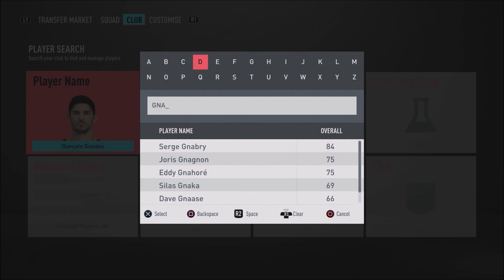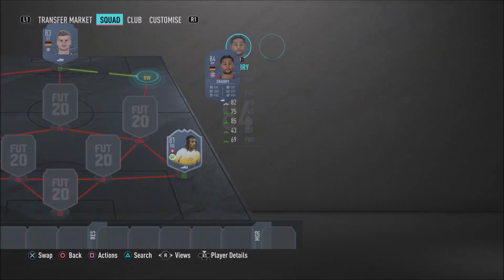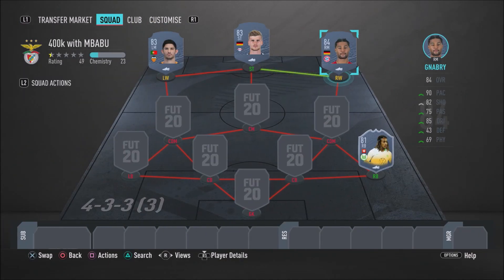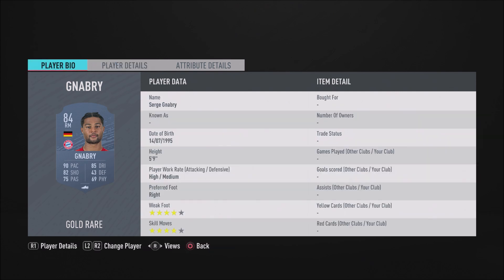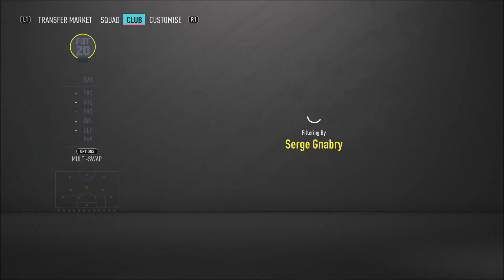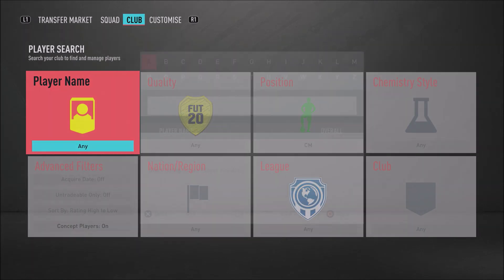To complete the attacking trio, we have the man himself, Serge Gnabry. If you watch this channel a lot, you'll know I like my Gnabrys — he's absolutely insane in this game. Right now at the time of recording he's on the shortlist for Bundesliga Player of the Month, and if he gets it I might have to do that SBC. His normal gold card is absolutely insane: 92 acceleration, 89 sprint speed, 81 finishing, 86 shot power, 87 dribbling, and 86 agility. Gnabry is an absolute beast — he'll score lots of goals and create chances for those around him.